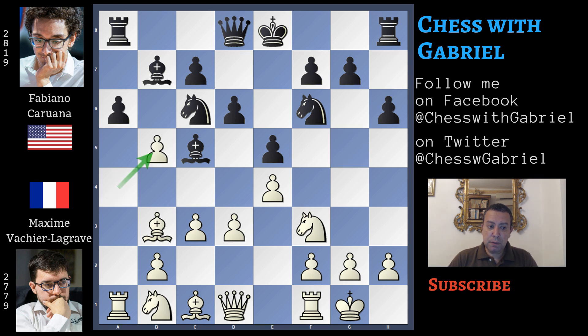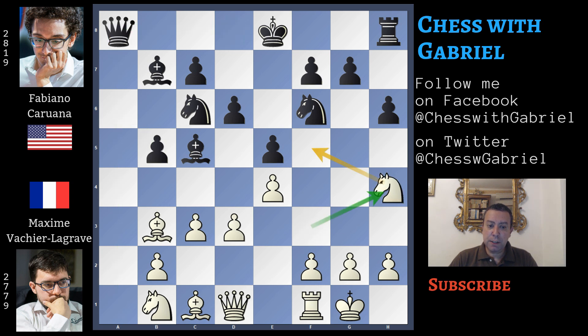a captures on b5, a captures on b5, rook captures on a8. The queen recaptures, and here comes knight to h4 with the idea of jumping to the beautiful outpost on f5. This is also the typical maneuver where the bishop is watching h6 and the queen is ready to move to the king's side. This is a very good maneuver.